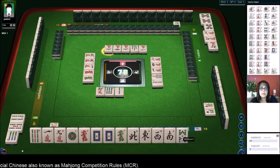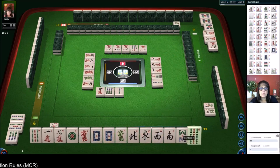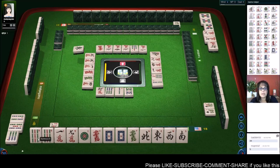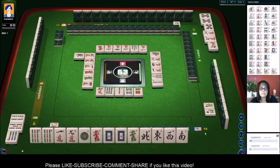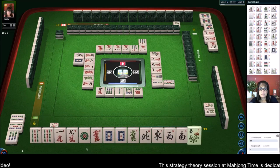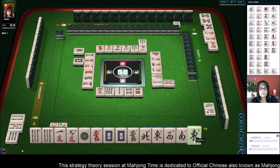One dot or nine bam - that's what we need. One dot or nine bam. Four characters, come on. We got a nine - wait, no. We needed a nine dot or one bam, not a nine bam. We need a one bam or a one dot. There's one one-bam out right now. White dragon, pass, flower, come on, east.